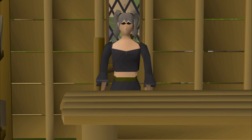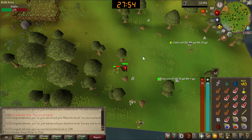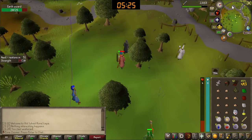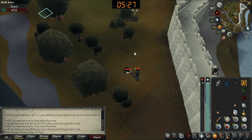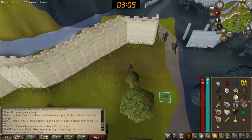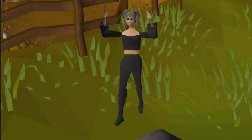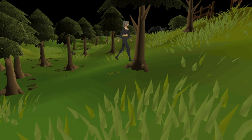Welcome back to another episode of Time Chunkman. In the last one, we got to level 30 defense and 40 thieving, barely escaped death, and then kind of failed to escape death. We managed to get back to our chunks in time though, lost the hardcore status — whoopsie! But dying is no biggie as Zone Zoomer is still here with us today and she is ready to complete some tasks.